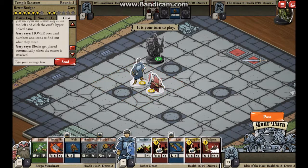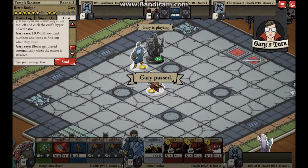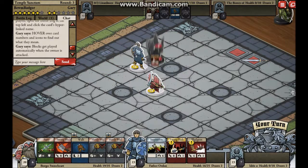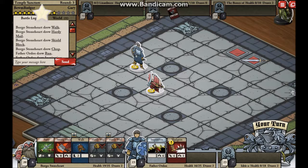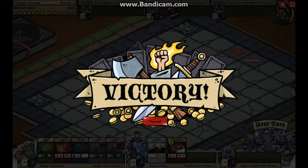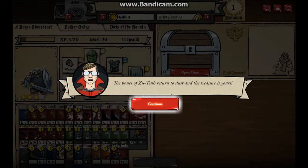No saving rules? Okay. Who are you genuinely upset? Welcome back. Wow, what a victory. He didn't do anything with the characters - it's not that surprising that I won. The bones of Tooth - Zuneth. Return to dust and the treasure is yours. Yay!